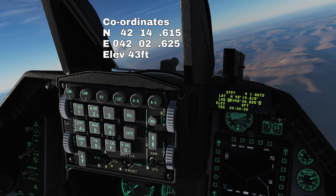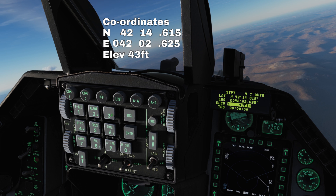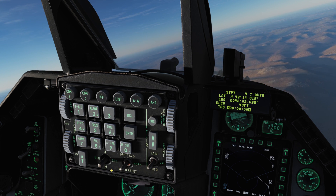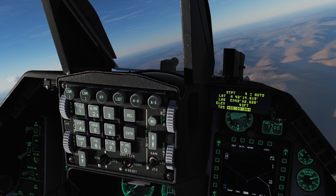Cycle down again to elevation and enter the elevation in feet: 8, 4, 3. At the bottom we have our time on station. We can set the time that we wish to arrive at that steer point. This is in Zulu format, not local.